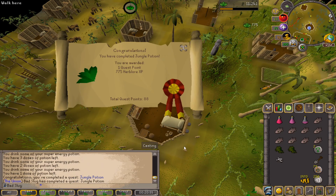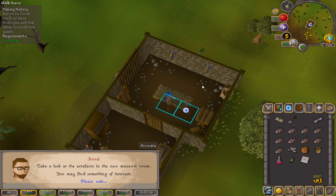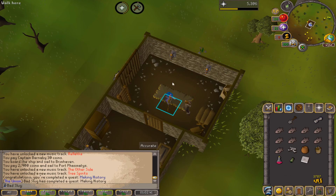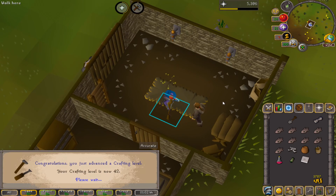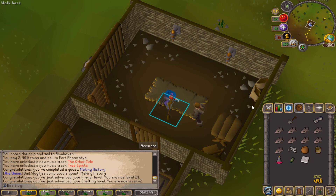Jungle Potion completed. Making History completed — we get a thousand Prayer XP and a thousand Crafting XP, putting us at 21 Prayer and 42 Crafting.